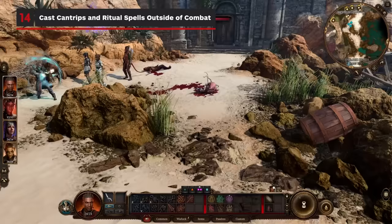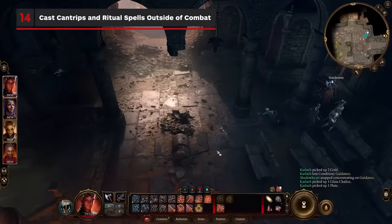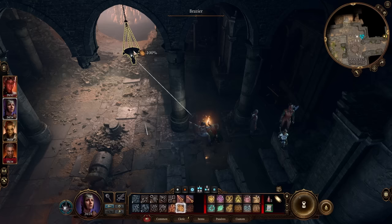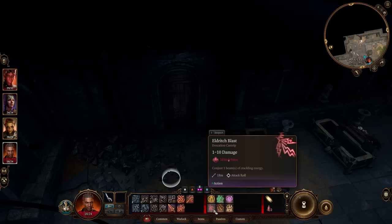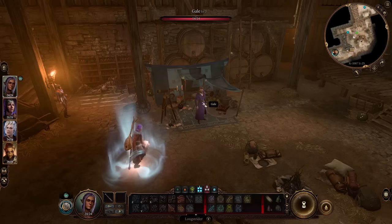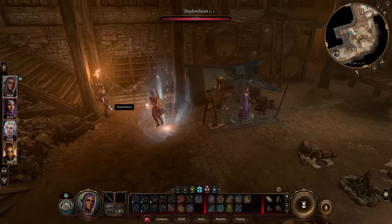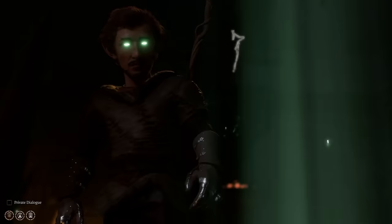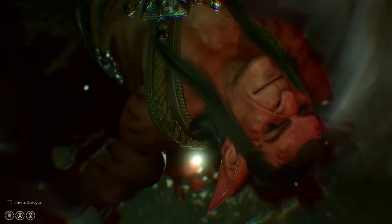Go wild with cantrips and ritual spells outside of combat. You won't be spending a spell slot with these types of spells, so don't worry if you've used all your leveled spell slots. Firebolt can be handy for lighting braziers hanging from the ceiling, and if you're out of lockpicks, try casting Eldritch Blast to break down doors. Some ritual spells have an effect that lasts until your next long rest — cast Longstrider to give you and your allies extra movement all day. Other spells like Speak with Animals or Speak with Dead also last all day, and you can recast the spell on another animal or corpse until your next long rest.